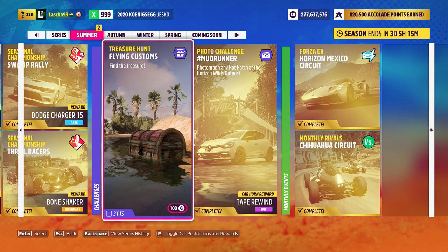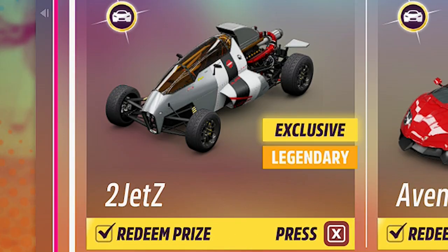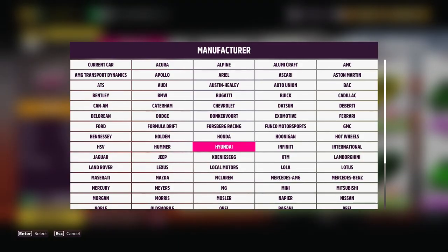This treasure hunt is so annoying, you can't even do it — it doesn't even load no matter what I do. Anyway, this is the Two Jet Z, the new Hot Wheels car in Forza Horizon 5. This was actually in Forza Horizon 4 with the Hot Wheels Legends DLC, however I didn't make YouTube videos when that dropped. In Horizon 5 it actually has better upgrades, so let's redeem it right away with the Aventador I have here.